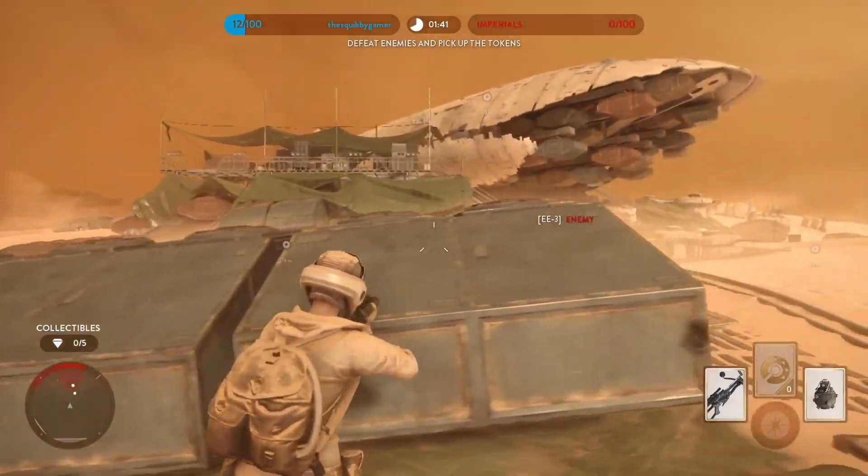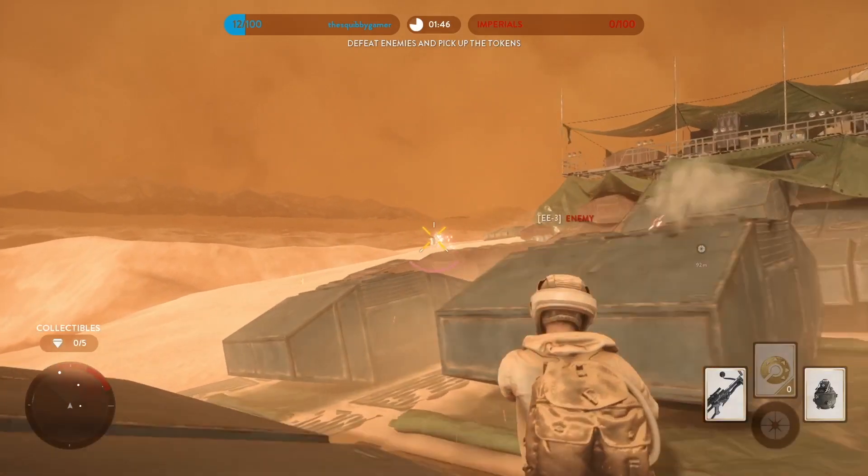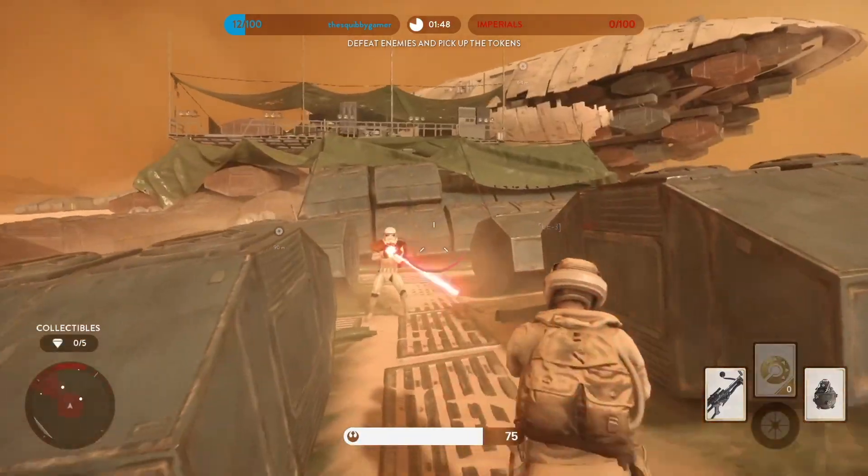Used by the hero Boba Fett, the E-3 is a special rifle that uses a three-shot burst to accurately damage opponents, and can even be spammed by players with good trigger discipline.